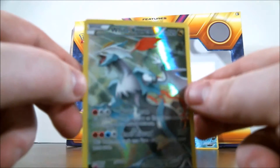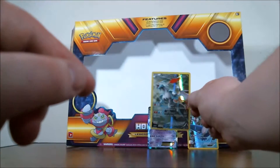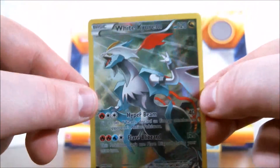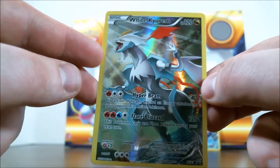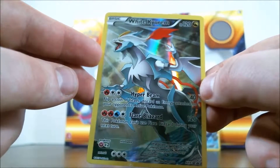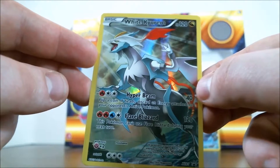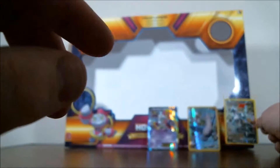Moving on, we have Camerupt. Getting the camera to focus here... There we go. White Camerupt has Hyper Beam for one Fire and two Colorless: 40 damage, flip a coin, and if heads, discard an energy attached to your opponent's active Pokémon. That's not too bad — better than losing a turn. He also has Flare Blizzard for two Fire, one Water, one Colorless: 120 damage, but this Pokémon can't use Flare Blizzard during your next turn. You'd need some Keldeos to keep up that action.